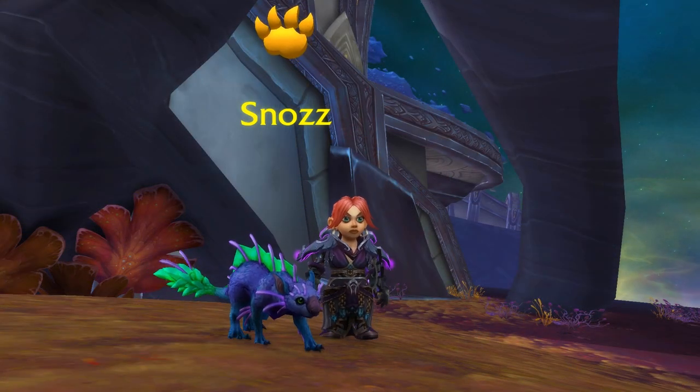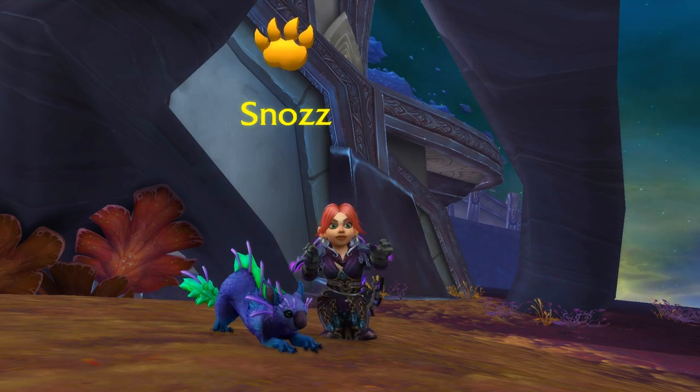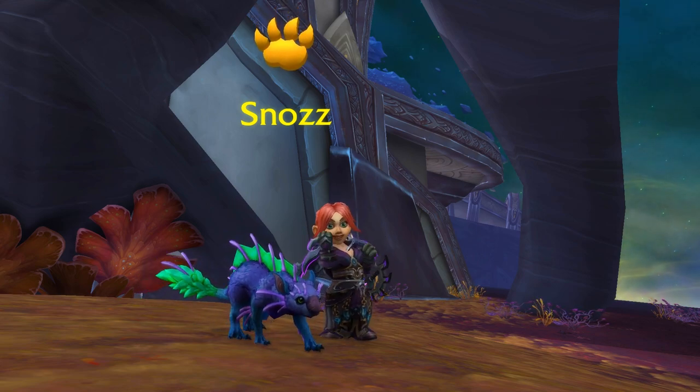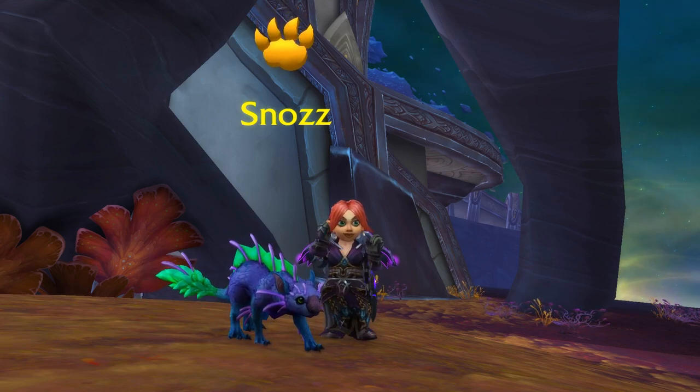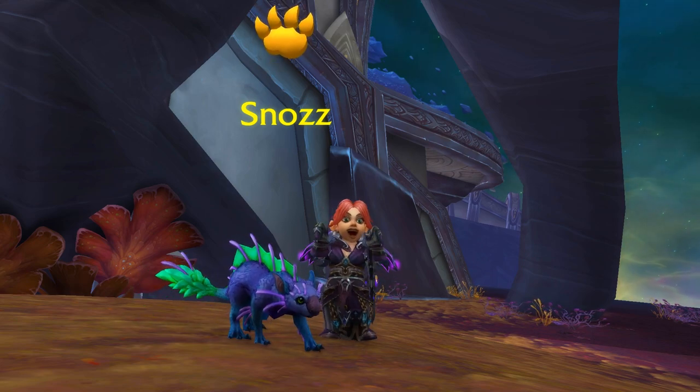So that's Family Fighter Snawz. The best thing about him is that he lives out of the way so that you're not likely to stumble across him and trigger bad pet battle flashbacks. Subscribe for the rest of the Family Fighter guides and other super cool WoW videos. Let me know what you think, share your own strategies in the comments if you like, and have a wonderful, wonderful day. Bye!